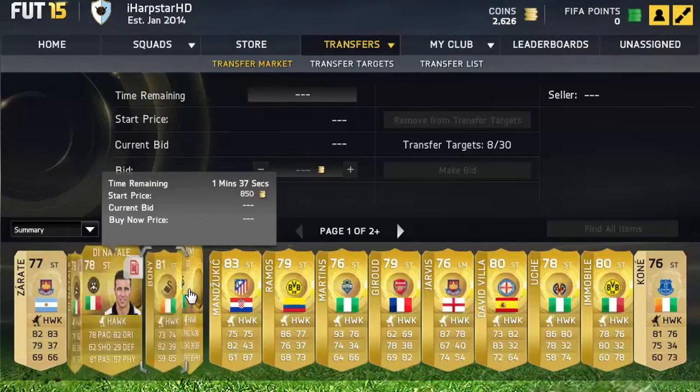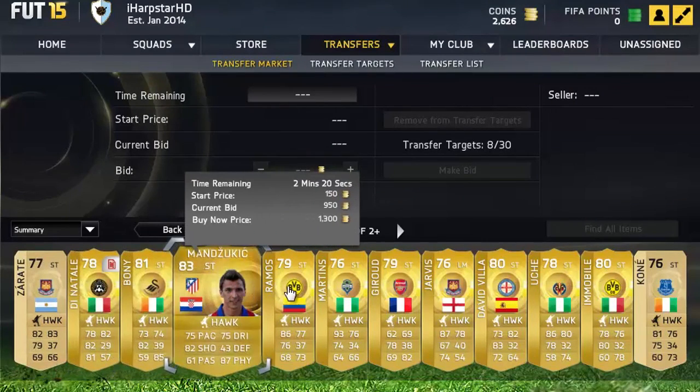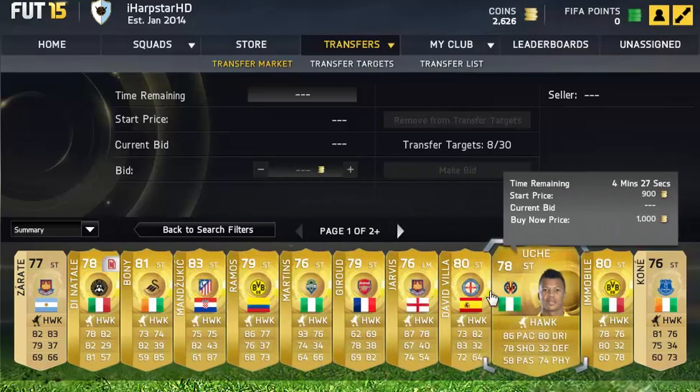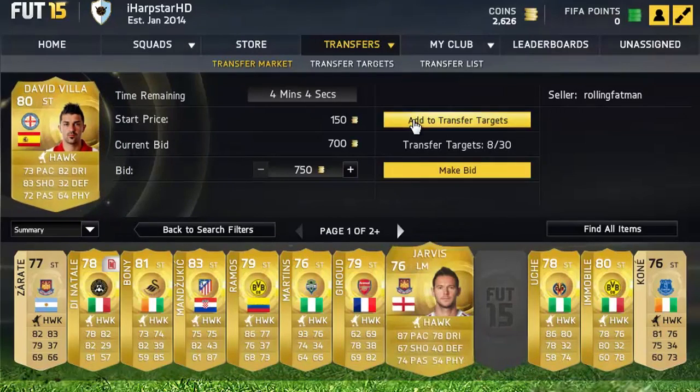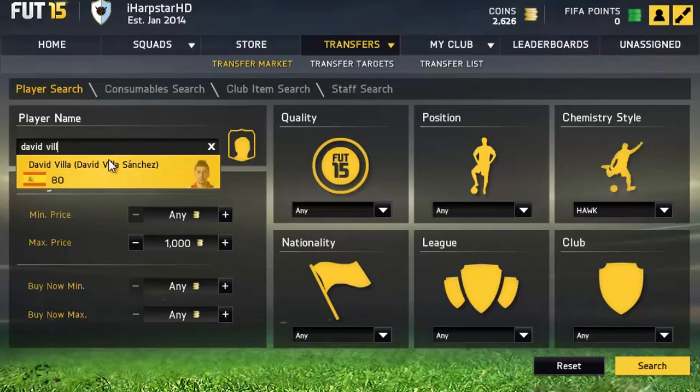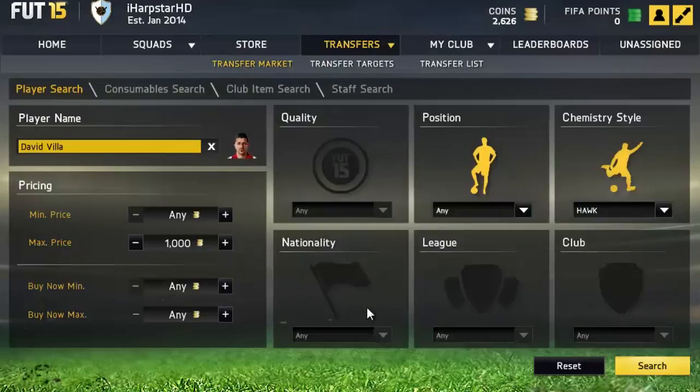If they've got a buy now — for example, Mandzukic has a current bid of 950 coins and a buy now of 1.3k — just ignore those kind of players. A good example is David Villa with 750 coins on a bid. So what we're going to do is put his details in, and then check his cheapest price in the Hawk chemistry style.